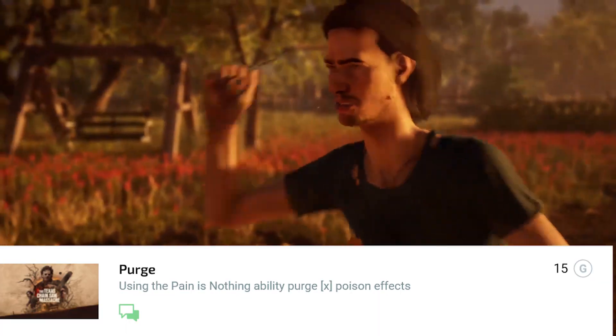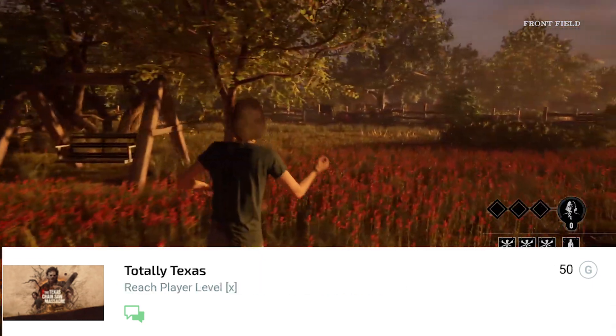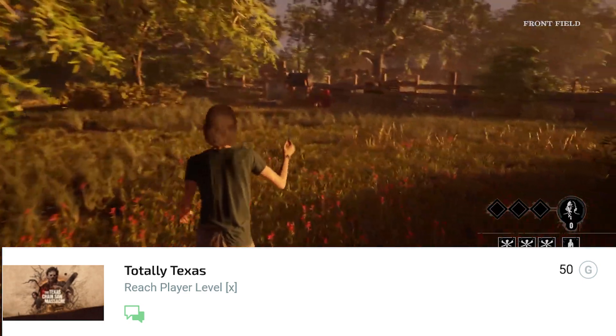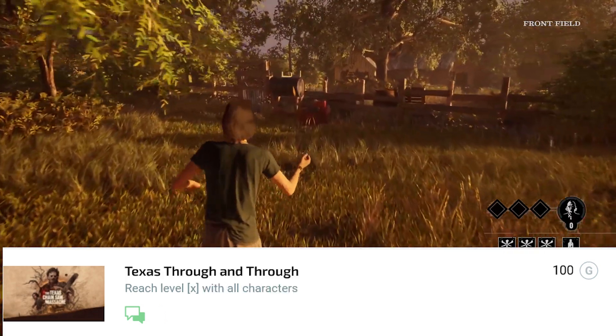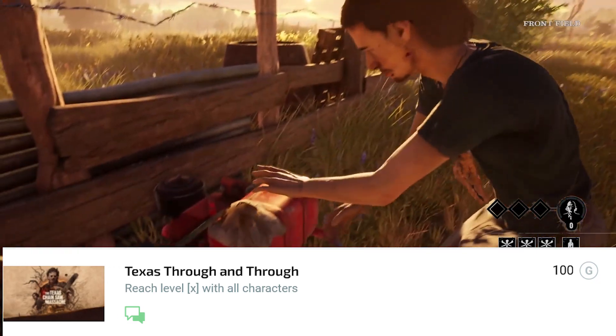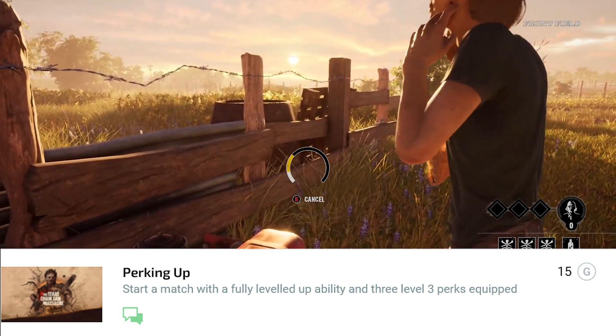So the first one is called 'Purge' — use the Pain is Not an Ability purge a certain amount of poison effects total. 'Tasks' — reach player level, which I assume will probably be 50 based on the points. 'Through and Through' — reach level 50, I guess with all characters.